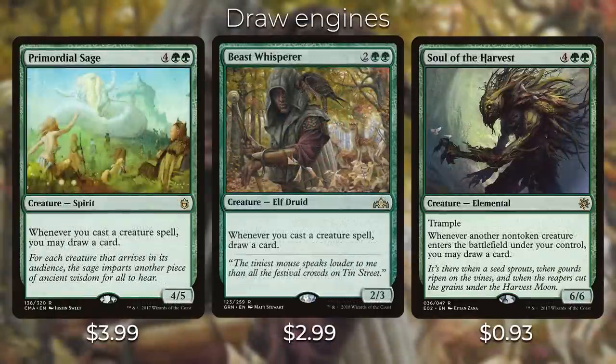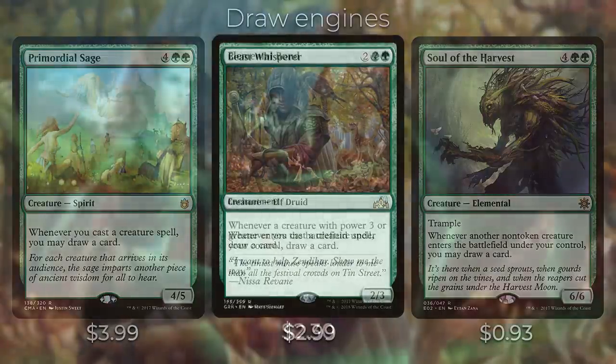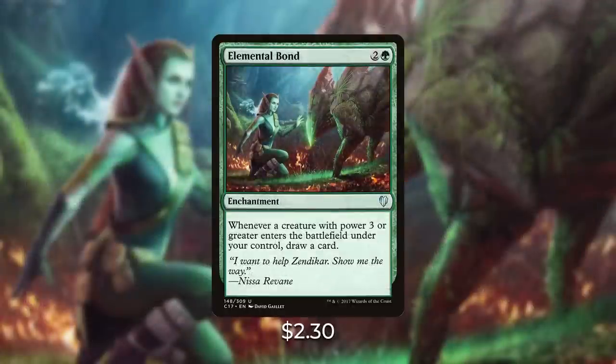We have Primordial Sage, Beast Whisperer, and Soul of the Harvest — each of these are creatures with the ability that whenever you cast a creature spell you can draw a card. Soul of the Harvest is a little different: it says whenever it enters the battlefield you can draw a card, so it does have to actually enter the battlefield — if you are up against a Torpor Orb, it will not trigger. Then we have Elemental Bond: whenever a creature with power three or greater enters the battlefield under your control, you can draw a card. Most of the creatures in our deck do have power three or greater.